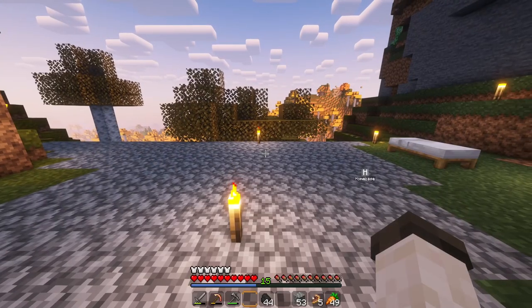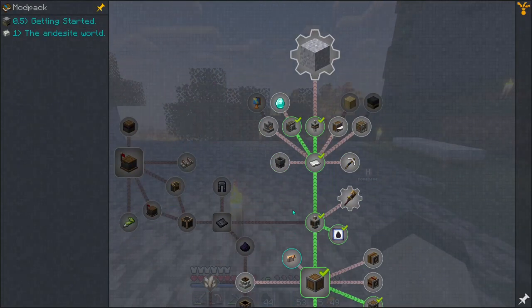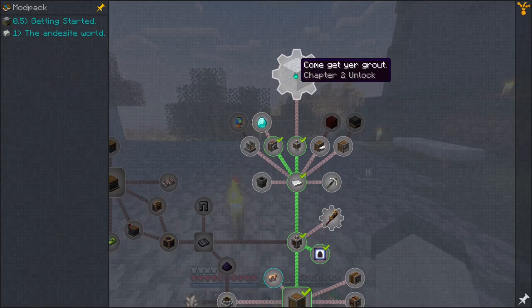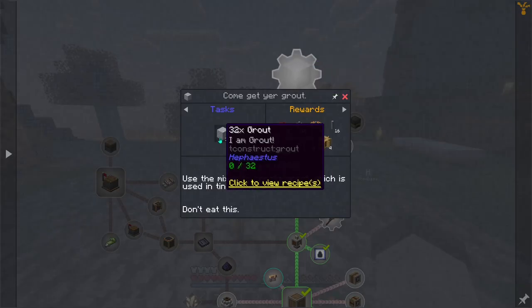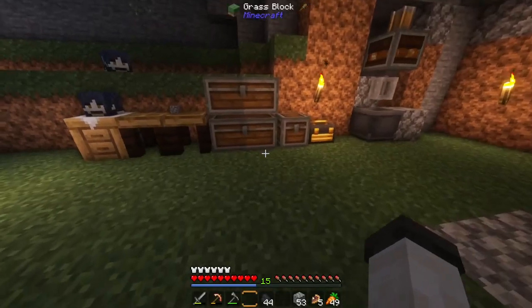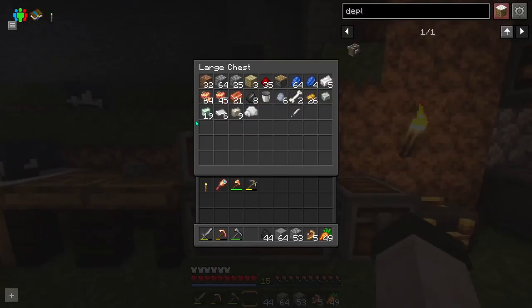What I want to do in today's episode is to actually get started on a little bit more of the Tinkers mod and actually get into chapter 2. What I want to do first is quickly make some grout and complete this quest. We pretty much gathered everything that we need for that — I just got to find all my stuff.